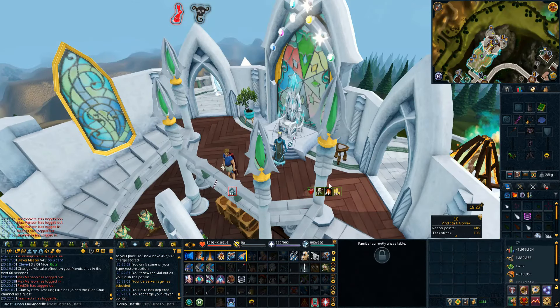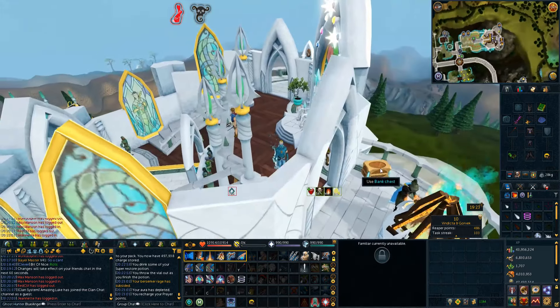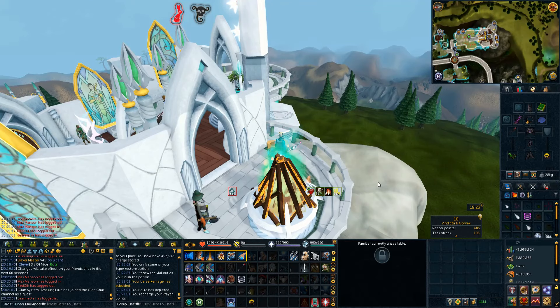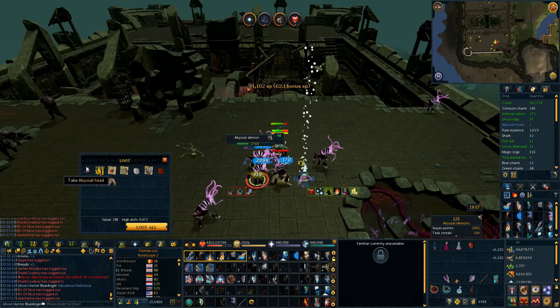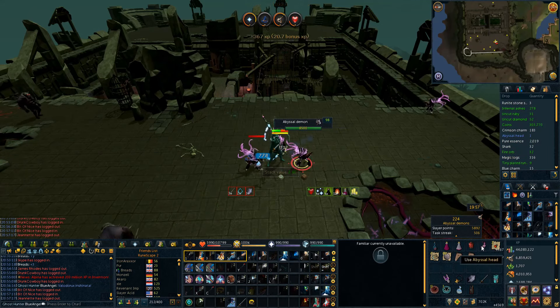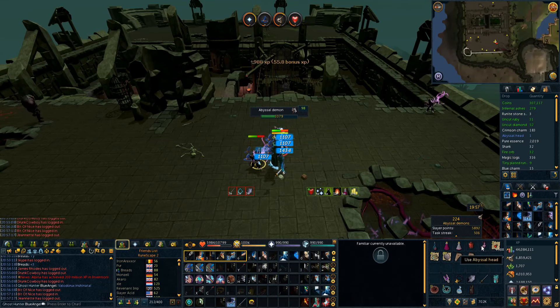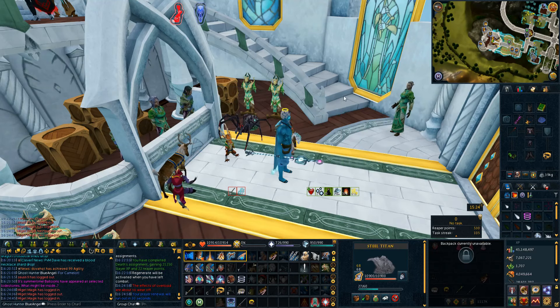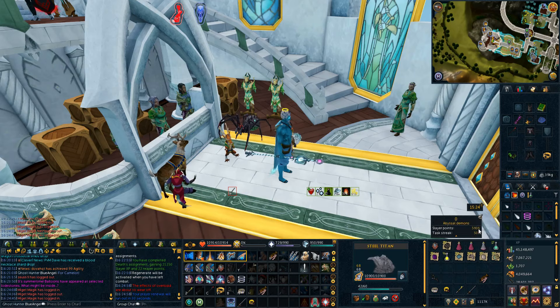Just got ourselves a Reaper task — the Vindicator — and we're going to go do that with Bread, a little duo, and see if we can get anything nice. We're not going to do the full hour but we'll see what happens. There is another Vissel Head — we'll add that to the collection and one day maybe we'll be able to put them on the wall in our house. Just finished my daily Reaper task, made 1.7 mil. We might go do some more Slayer — try and get that 6,000 points.